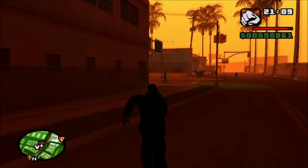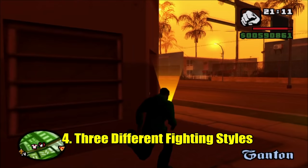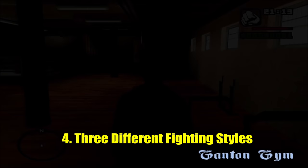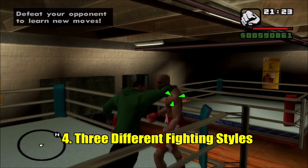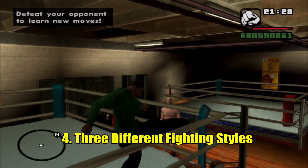Next at number 4, we have three different fighting styles. San Andreas does have three different unique fighting styles. You have the basic fighting style, which is Circle on PlayStation — so technically four. You can also add on an extra fighting style with the triangle button, which would be Y on Xbox. To get these different fighting styles, you need to go to the three gyms in the game.